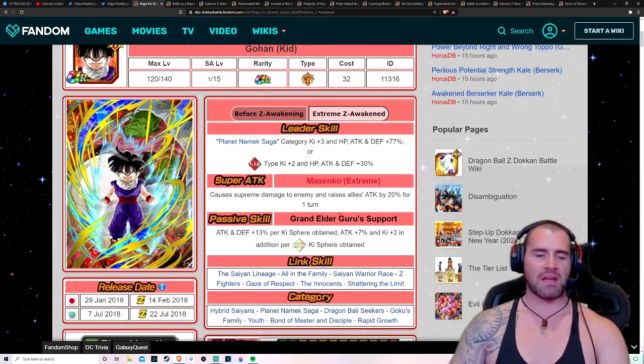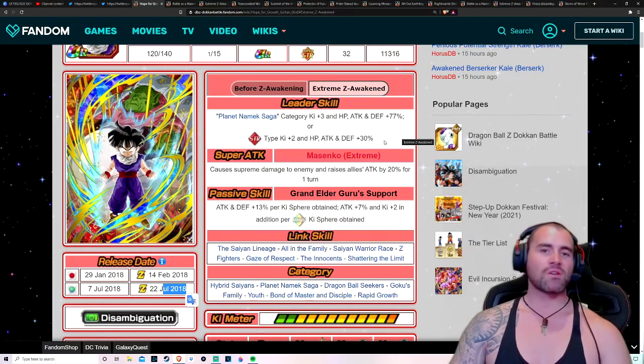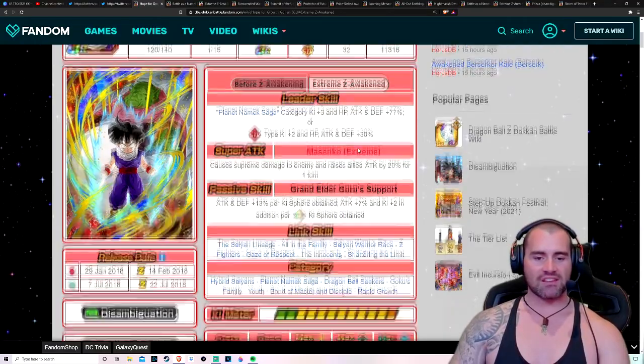Even after they've been EZA'd, like back in the third year anniversary when these guys came out — look at this, July 2018. He was pretty good, and if he wasn't still okay I wouldn't use him today. I'm still using him quite a bit. So get this Gohan done.